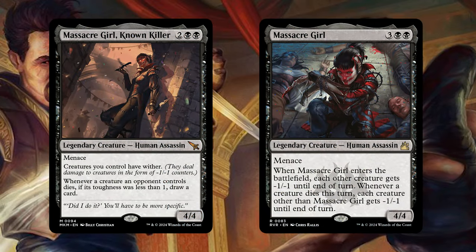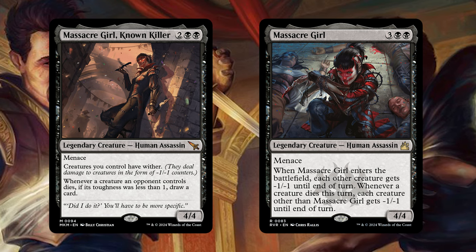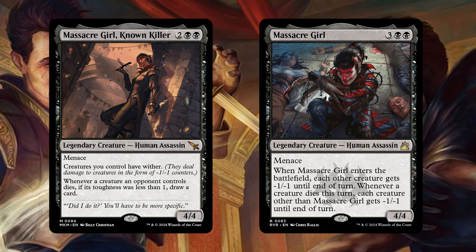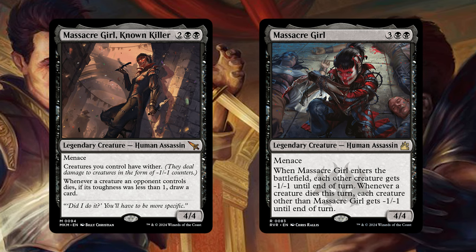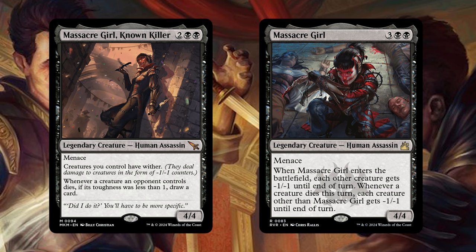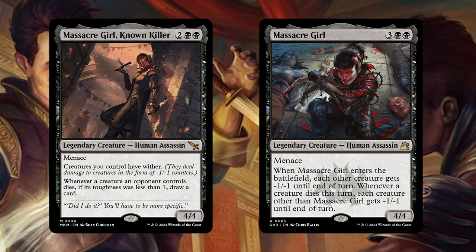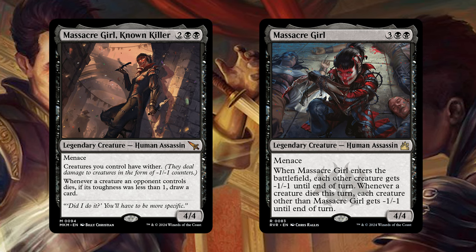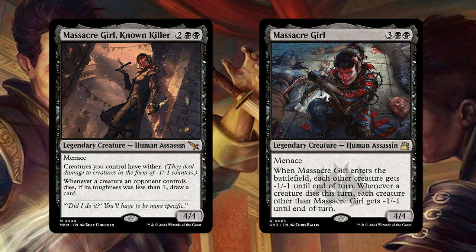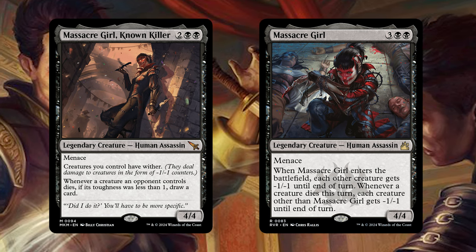Then we have Massacre Girl, one of the fan favorites. This is a sort of payoff playing off the first Massacre Girl. The new one is a 4/4 with menace for 4 mana, and creatures you control have wither — meaning your creatures deal damage to other creatures in the form of minus one counters, making them weaker and easier to beat. Whenever a creature an opponent controls dies with Massacre Girl on the field, if its toughness was less than 1, draw a card. The old Massacre Girl says when she enters the battlefield, each other creature gets minus one, and whenever a creature dies that turn, each creature other than Massacre Girl gets minus one. So with these two together, you get to easily draw a card for every creature you board wipe this way.